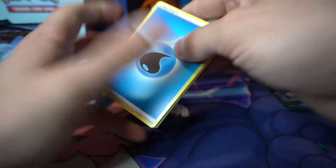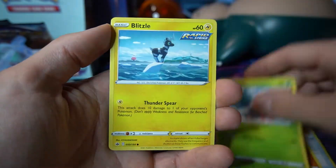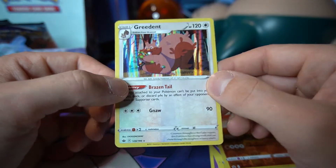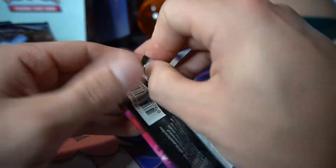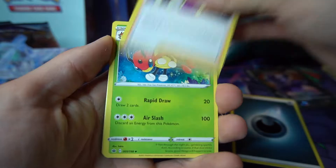Four cards to the front: Water Energy, fire-resistant gloves, the lovely oven mitts, Crabominable, Spiral Energy, Swirlix, Sneasel, Snover, Blitzle, Gastly, reverse Crabominable — and oh, a hollow Greedence! My goodness, the fat squirrel hogging all the berries. I did not even know he had a rare in this set, let alone a holographic. That was kind of funny to be honest. Slide that out, flip it around — just enough so you can see the artwork.